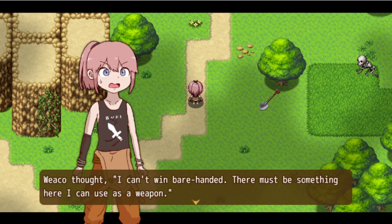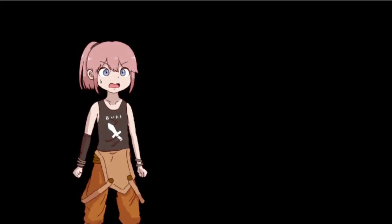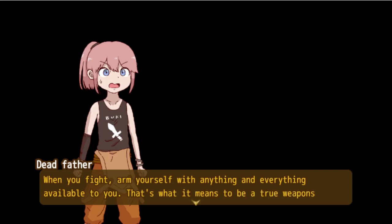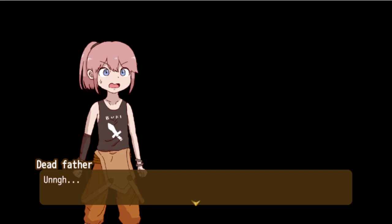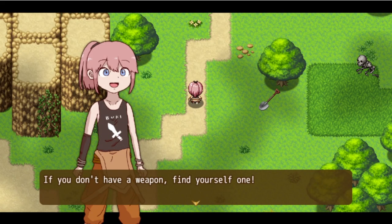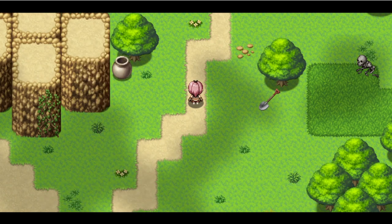Weko thought: 'I can't win barehanded, there must be something here I can use as a weapon.' It was then that she remembered her father's last words: 'Weko, Ponmi - I don't have much longer. Listen carefully: when you fight, arm yourself with anything and everything available to you. That's what it means to be a true weapons merchant.' And then he died. Weko whispered: 'Thanks, dad.' 'If you don't have a weapon, find yourself one.' Look for something you can use to take care of the slimes.